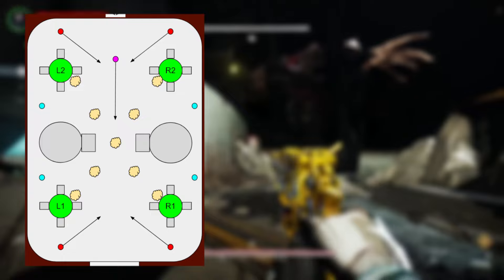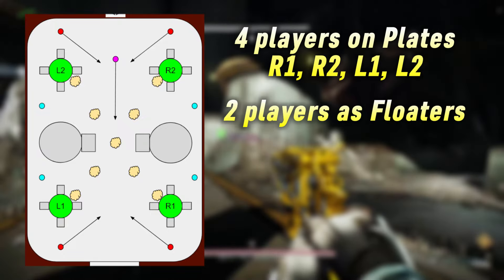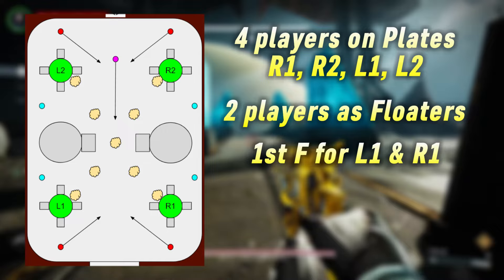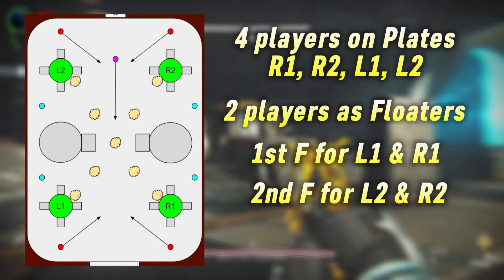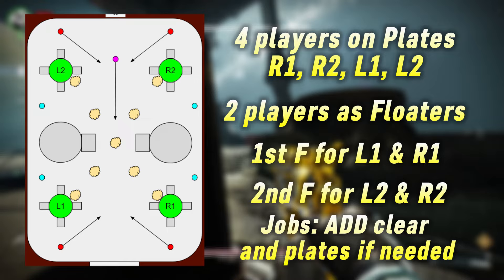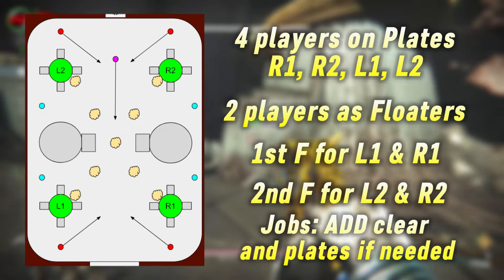So to begin with, you will need four players to take a plate and two players as floaters — one floater for the first section and the second floater for the second section. Floaters' jobs are to clear adds and take a plate if one of the original plate owners is torn, which we'll get into in a little bit.